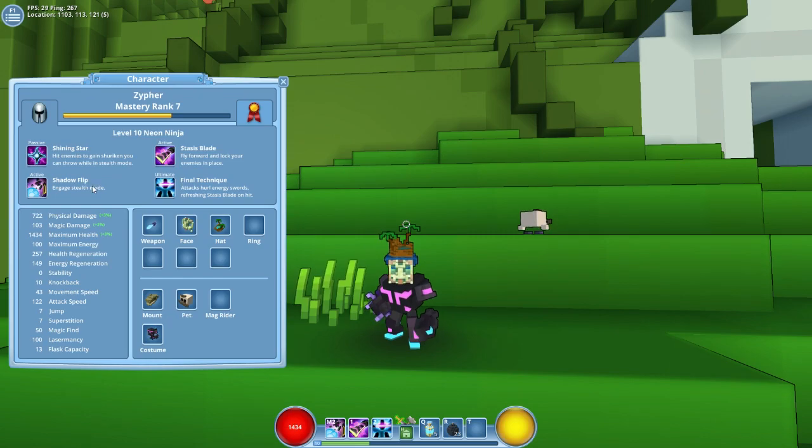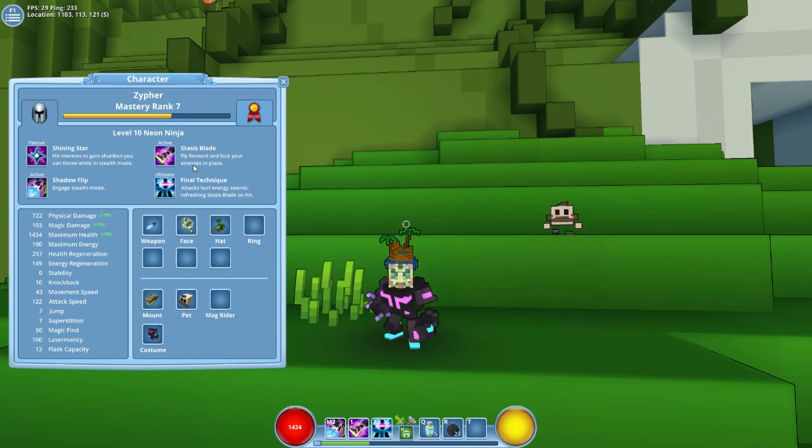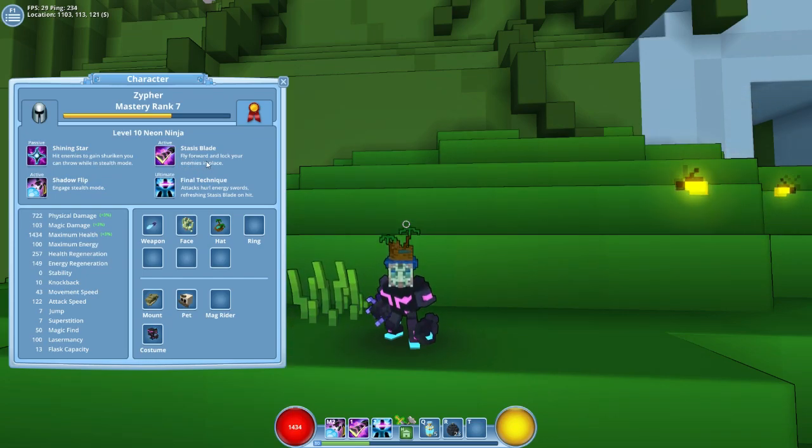At level 3 you unlock Stasis Blade, which lets you fly forward and lock your enemies in place. This is a much better version of the knight's charge ability. The knight has a charge ability, but Stasis Blade actually locks them in place. So if you are having trouble with ranged enemies, you can not only fly towards them like the knight, but you can also lock them in place and just hit the holy hell out of them.